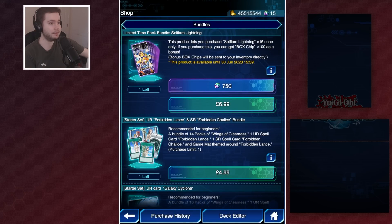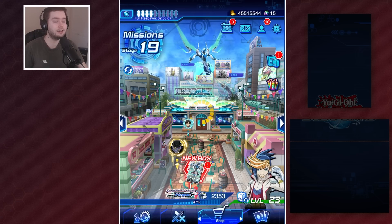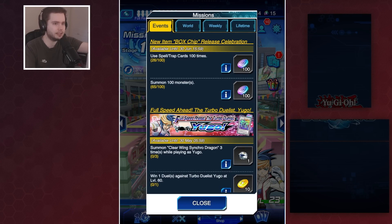We don't know how much they're going to be giving via events - it remains to be seen. But there's a bundle for 15 packs at RRP gem price with 100 free Box Chips, available for a month. They're also giving away 200 entirely for free just by summoning and activating some cards, which means as a free player you can get 400 Box Chips today and get 4 copies of cards you wanted.